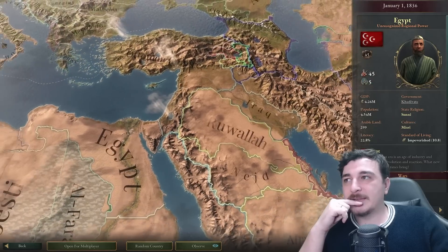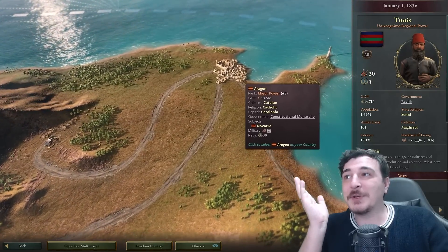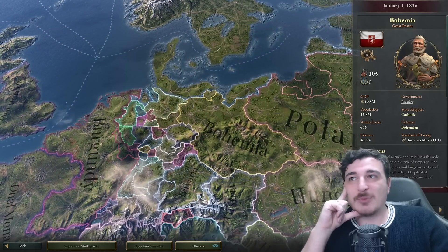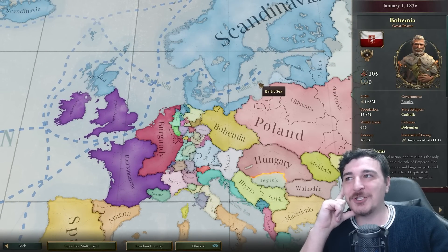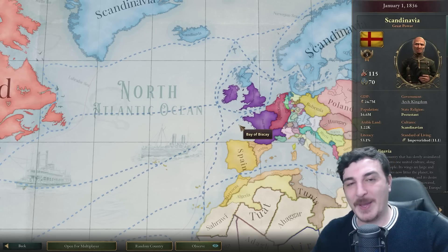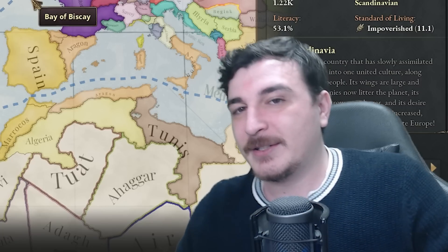Egypt's independent, and I'm guessing they're not as strong as in the base vanilla game. Tunis is around as well, but they don't have the actual city of Tunis — so why are they calling themselves Tunis? Just like the question of why Bohemia is the fourth great power with 20 million GDP and 15 million population. And Scandinavia has the third great power as well — clearly this mod was made by some dude in Stockholm eating cinnamon rolls.